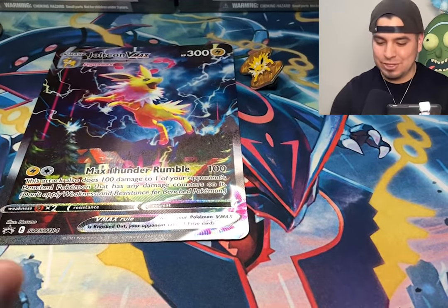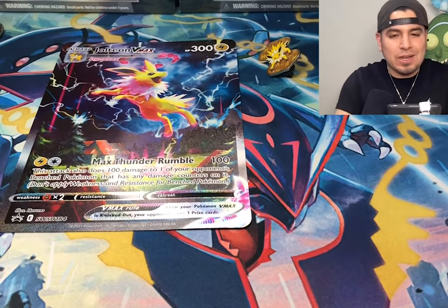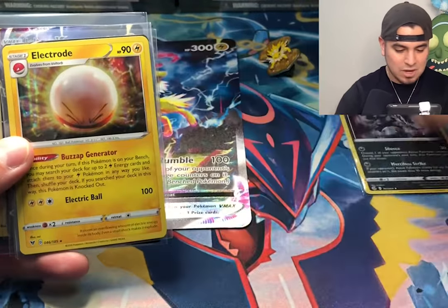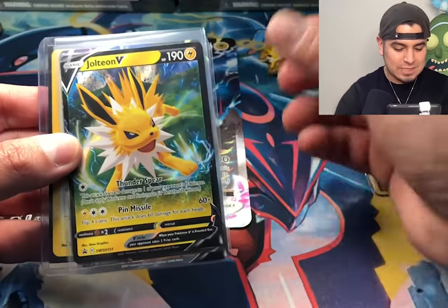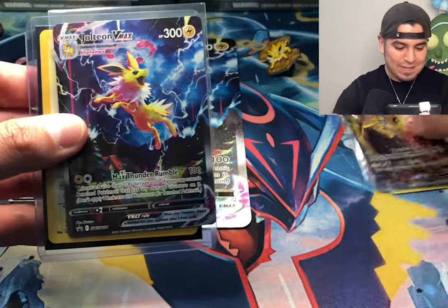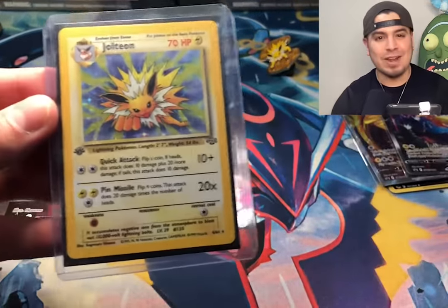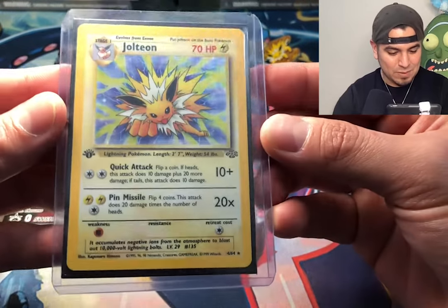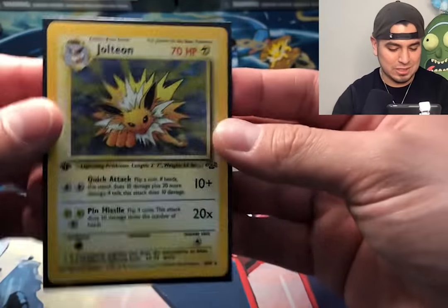We got nothing to really show for it, but that's just how the game is. Let's go over what we did get today: the Galarian Obstagoon from Fusion Strike, the Electrode from Vivid Voltage, the Jolteon V promo, the Jolteon V Alt Art promo, and the VMAX promo.